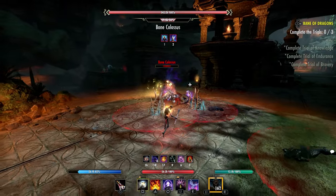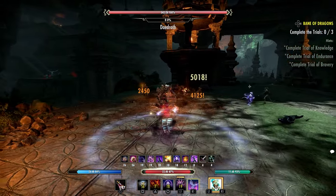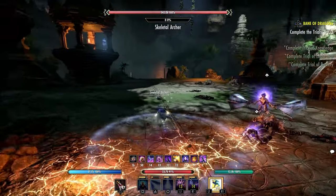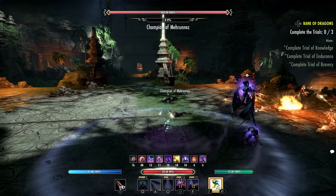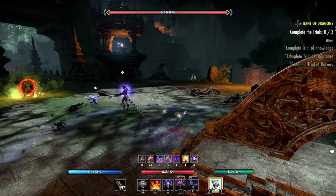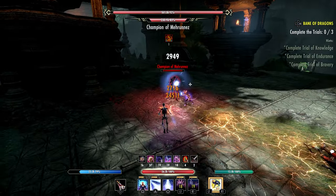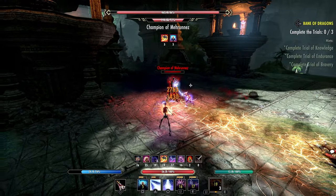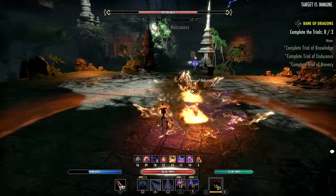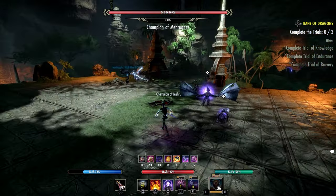Some other things they're changing with the Sorcerer: Mage's Fury — they increased the size of the area of effect portion of this ability and its morphs to 5 meters, up from 4 meters. They also fixed issues where the execute damage was not properly labeled as an execute. The Mage's Wrath morph now deals its execute damage to all nearby targets rather than just the initial hit with a small splash, resulting in approximately a 129% damage increase to the area of effect. It will also appear under the same ability ID for combat logs.